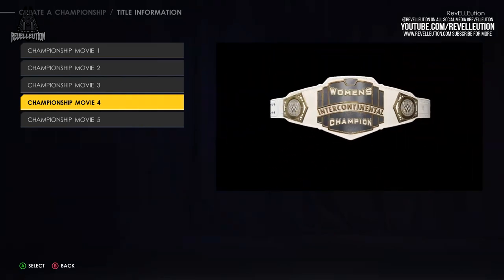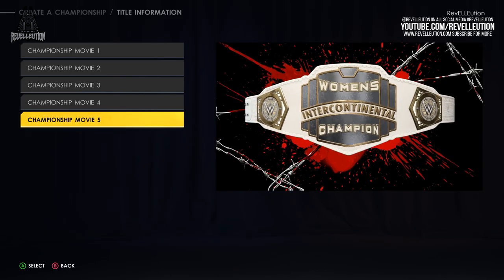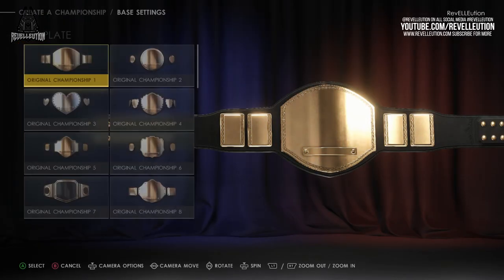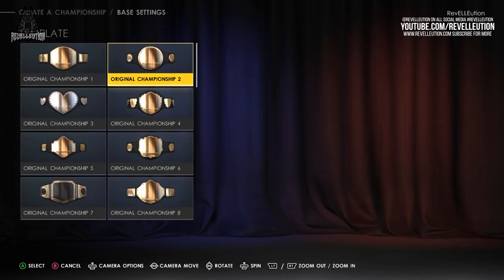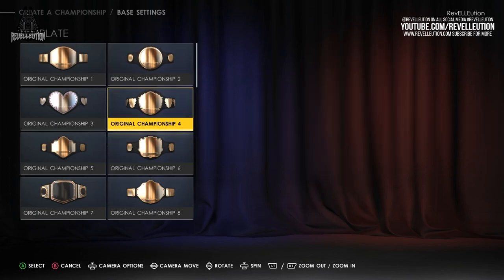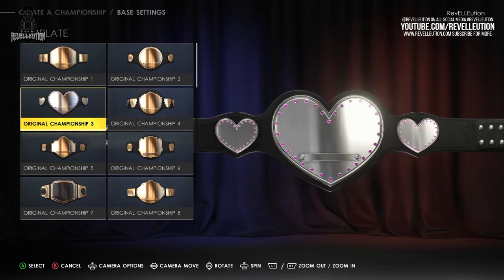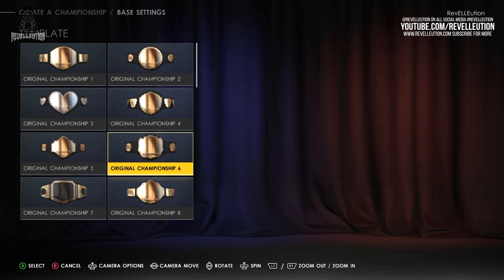Once you're done here, there's nothing left to do but save your custom made title and begin defending or fighting for your very own WWE Championship. It's honestly as simple as that. Like the Creator Superstar feature, I love how simple and straightforward the Creator Championship feature is, because it really makes it a whole lot easier for creators who aren't the best at making titles. The available options and templates allow you to either create existing WWE titles or create something crazy and out of the box thanks to custom logos, images and patterns that really only limit the process to your creative input.